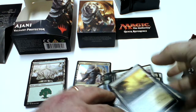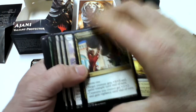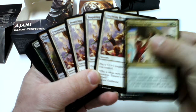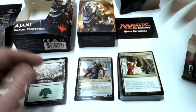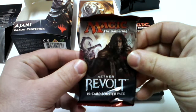Ajani Valiant Protector. I noticed some differences from the other planeswalker decks — Chandra and Nissa. This time we have some cards with four copies, which we didn't have in the other two planeswalker decks. So that's probably a good thing. Now we're going to open the two boosters that came with this box.